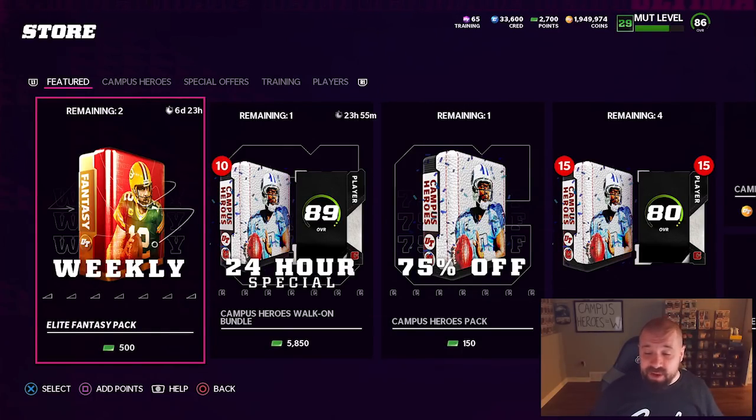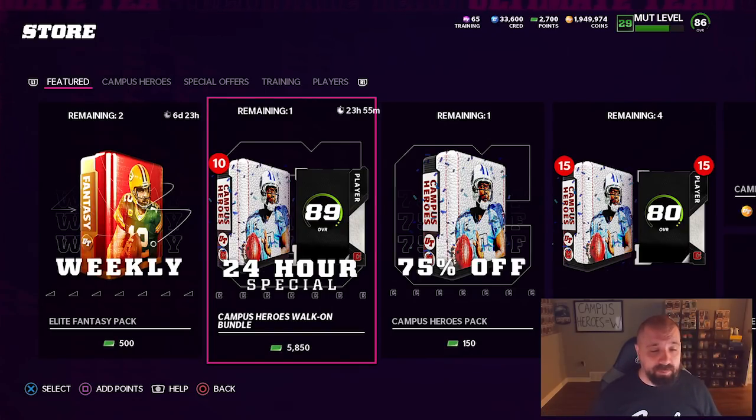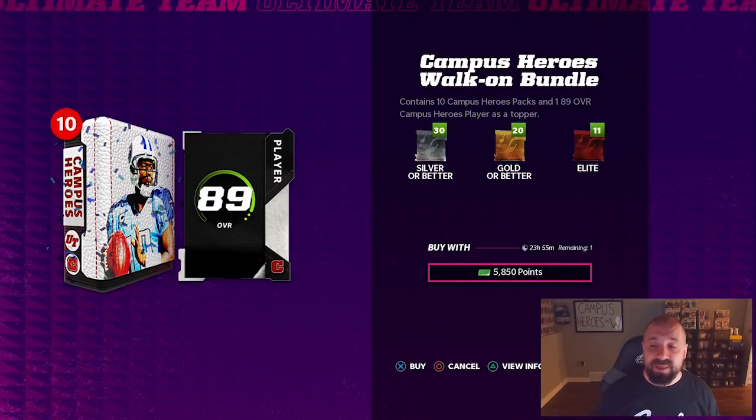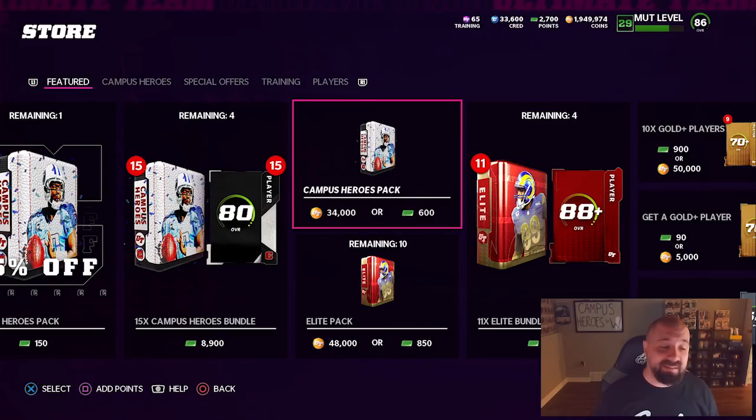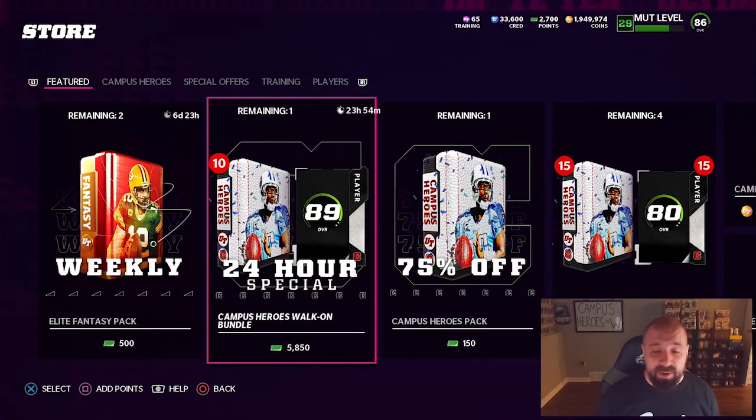Now let's look at the packs and bundles in the store. There are some discounted packs — I'm all here for that. There's a 24-hour special bundle: 10 Campus Hero packs plus an 89 overall guaranteed all-conference card for $50. This is your best value if you're going to spend money because you're guaranteed an 89, though you don't get to pick. A Campus Hero pack gives you one 80-plus overall campus hero, two 70-plus overall gold-or-better cards, and some silvers. The bundle effectively gives you 10 x 80 overalls plus the guaranteed 89.